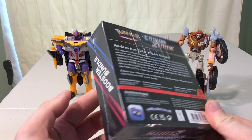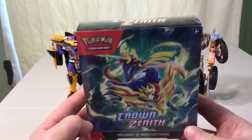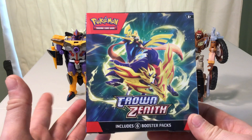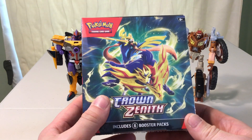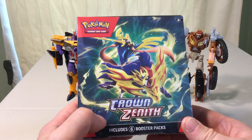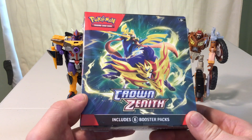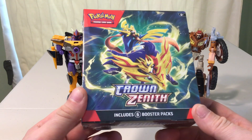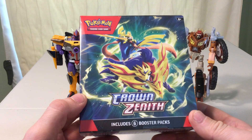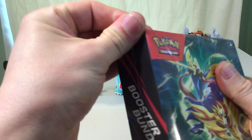It's a really weird shaped and packaged version of the booster bundle that comes in this overly large box that does not have an additional use, in my opinion. At least with the other version, it's basically a deck box so you can use it to store cards in. This version, I think you might have some difficulty. But there's six packs of Crown Zenith. I have my fingers crossed we can get a new pull — if nothing else, you can still get something good. Let's go ahead and get this open.